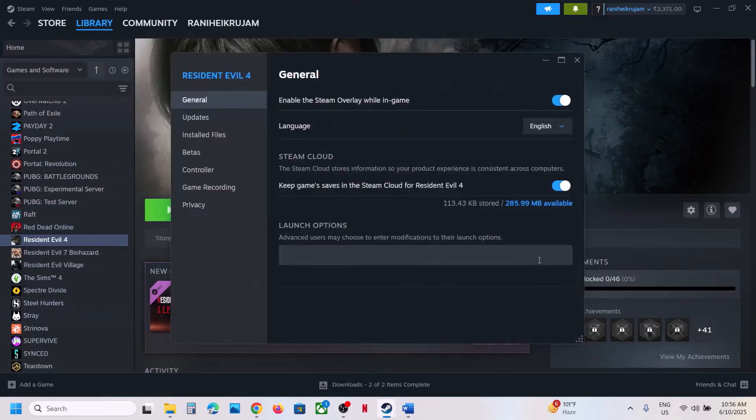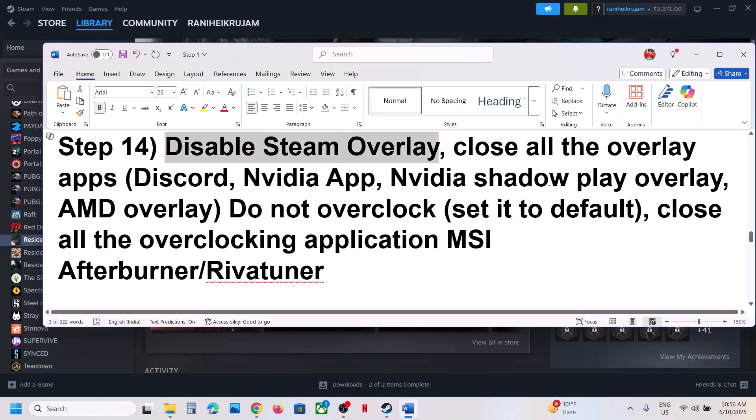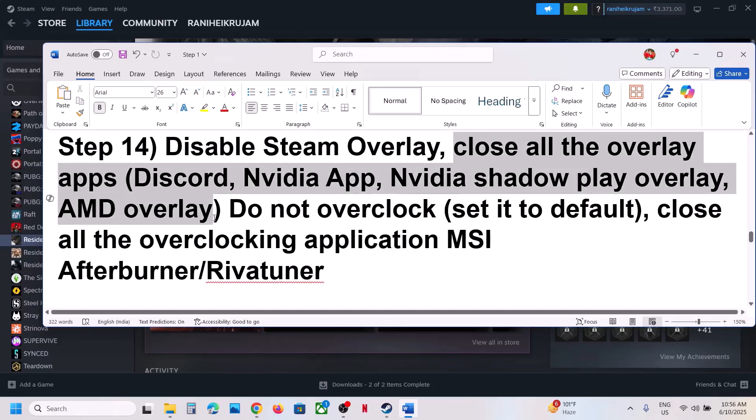Still not working? Disable the Steam overlay. Go to Steam, right-click on the game, select Properties, and turn off the option Enable the Steam Overlay While In-Game. If that does not work, close other overlay applications. If you have Discord running, go to Discord settings and turn off the overlay. If you have the Nvidia app running, go to Nvidia app settings and turn off the Nvidia overlay. Close all overlay applications and check.